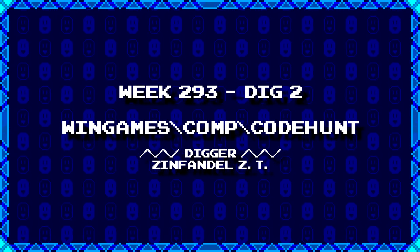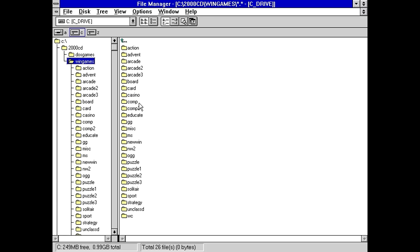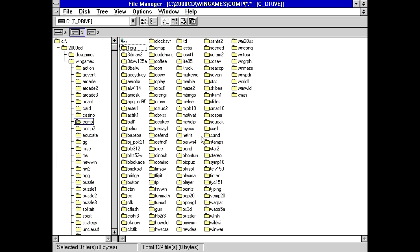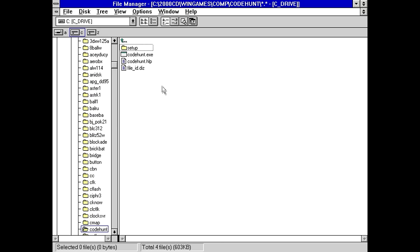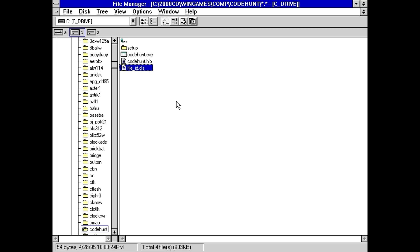Next up from ZinfidelZT, we've got wingames/comp/code hunt. It's probably going to be some kind of puzzle game, something to do with decoding things. We've got a code hunt executable and help file. The fileid.diz says 'Code Hunt — the best mastermind type game available.' And literally nothing more than that, because apparently that's all you need to know — the best mastermind type game available, as opposed to actual Mastermind.